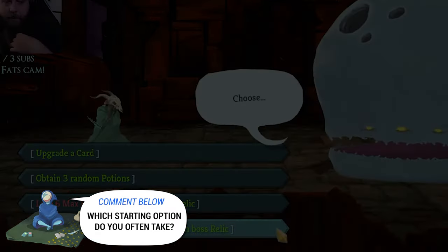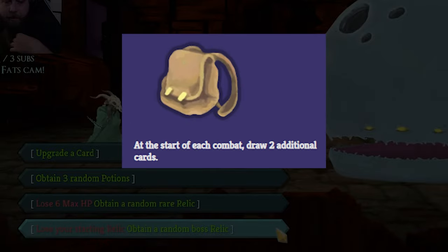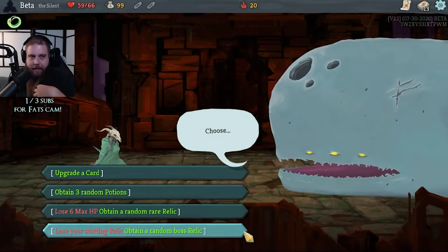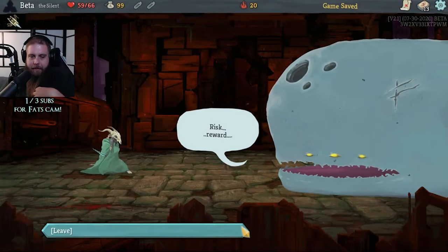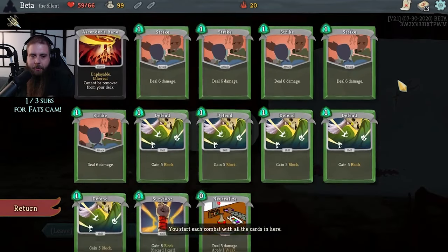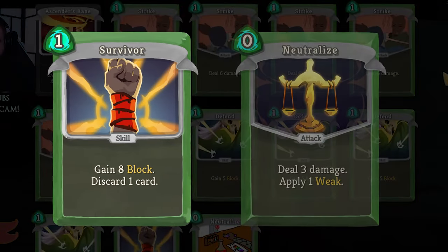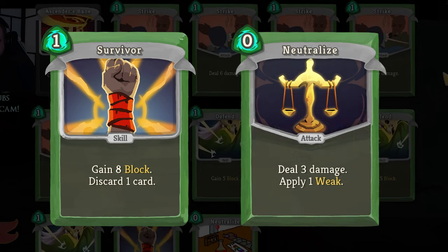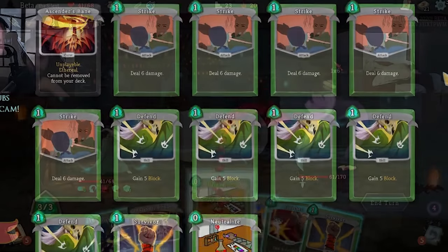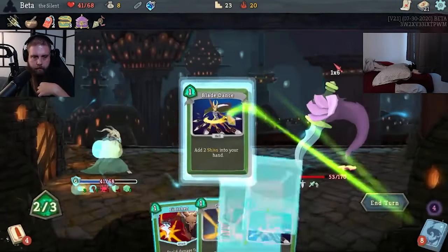Given the power of boss relics and the existence of Bag of Preparation, which is literally Ring of the Snake, I find myself boss swapping in the Silent pretty often nowadays and usually not regretting it. The Silent's starting deck is the largest of any character at 12 cards compared to 10. It's a mix of basic strikes and defends, along with Survivor, which blocks and discards, and a zero-cost Neutralize, which applies one stack of Weakness to help further reduce incoming damage. But her real power comes from her ability to set up bursty turns, discard less useful cards, and avoid incoming damage.